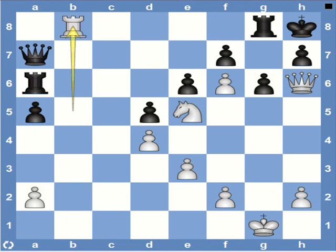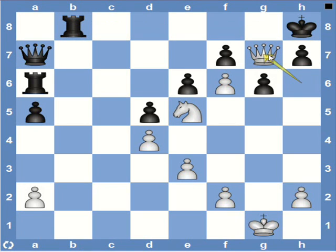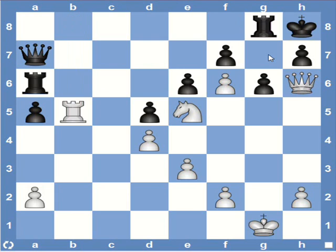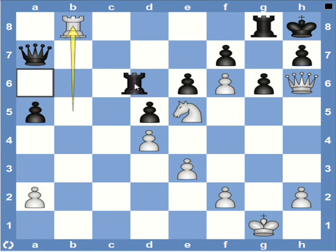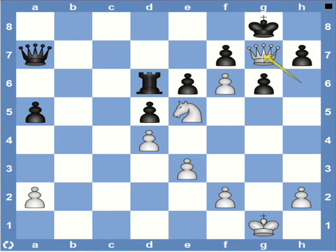Going back, if rook captures rook, then we know that queen g7 is mate. And if black decides to play any other move — suppose black plays rook d6 — then again, mate on g7 follows.